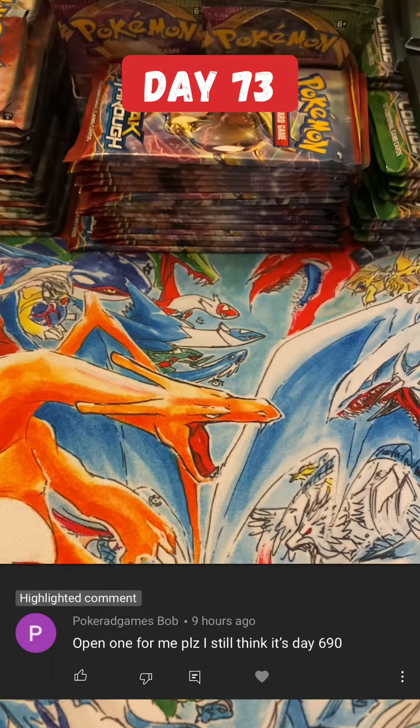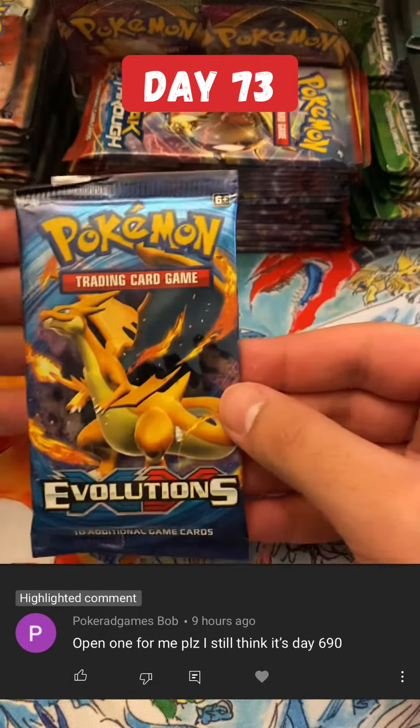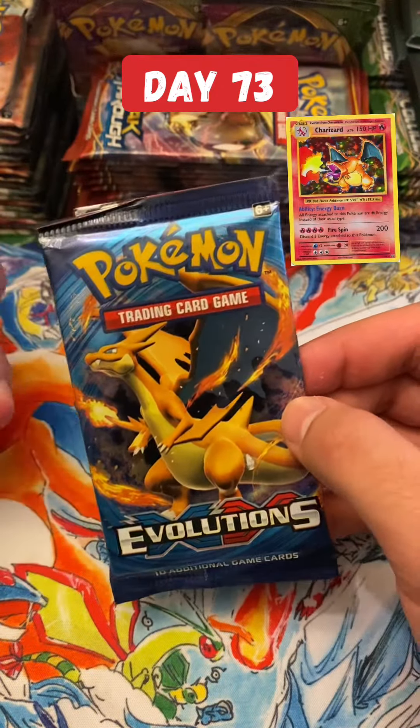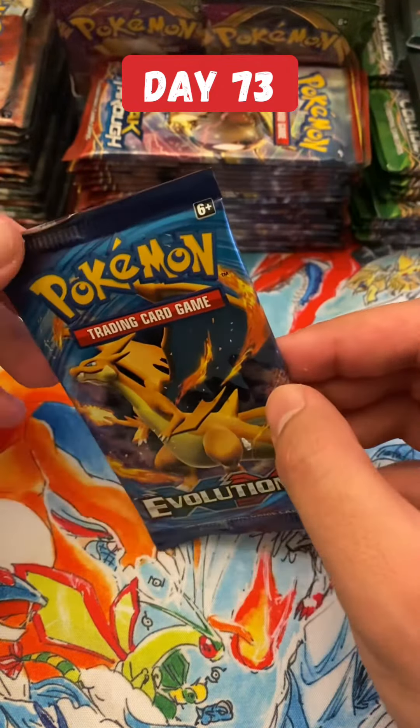What is up guys, Ice Cream here, and welcome to day 73 opening an Evolution pack every single day until I pull holographic Charizard. Let's get right into it. The pack is kind of damaged on the top — it's a little folded.